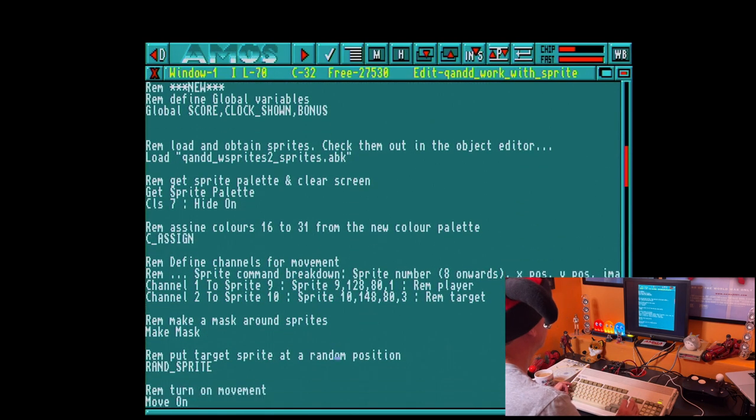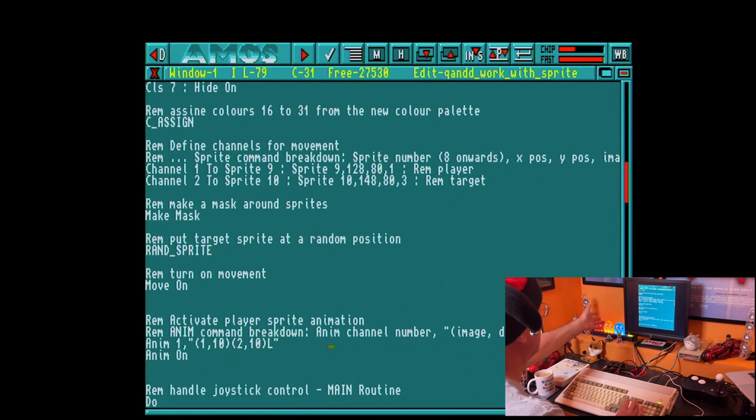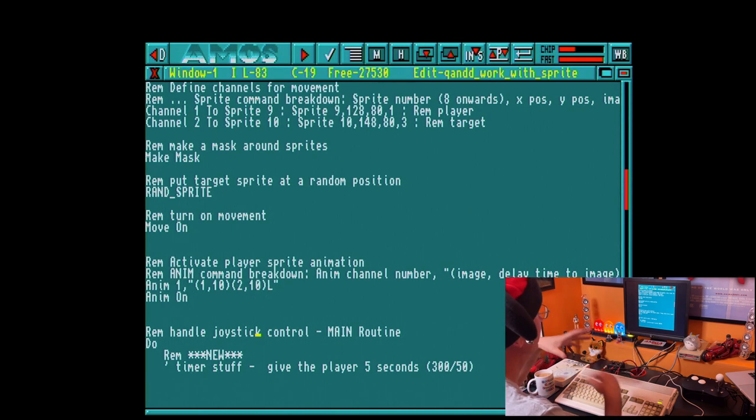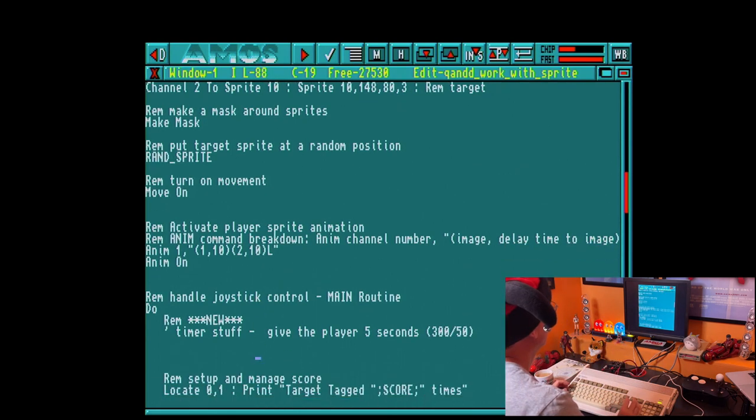Moving on down through the code, all of the movement stuff stays the same, all the channels stay the same, nothing has changed from the last time. Our animation stays the same. This is the beauty of building this code up in stages and not diving straight in — you get the fundamentals working and then you start to embellish and add to it.